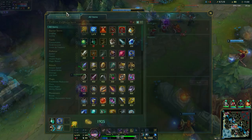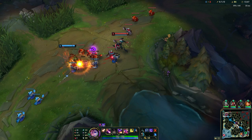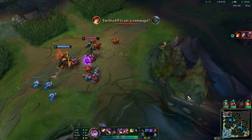I have the Luden's Echo, so that's pretty cool. But I have 2 champs with stealth, so I'm gonna get this one so I can still dodge their skillshots when I'm fighting. It also helps against Shaco's boxes of course.